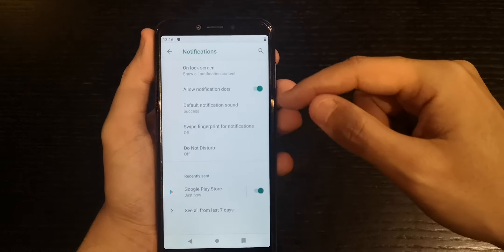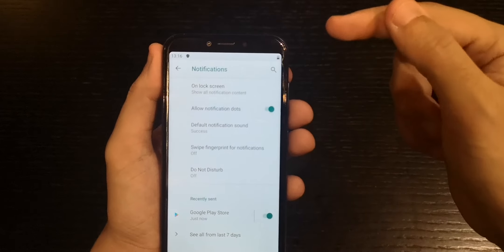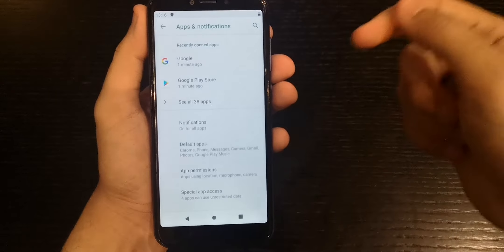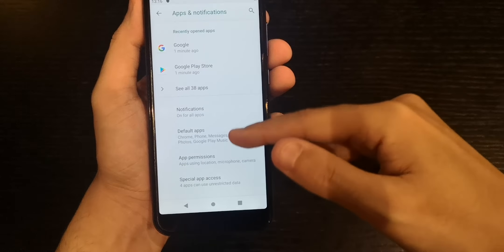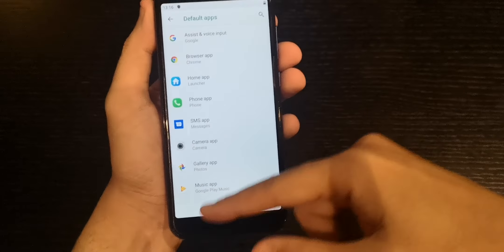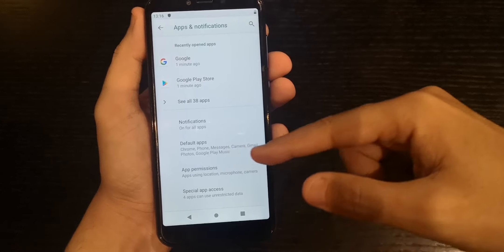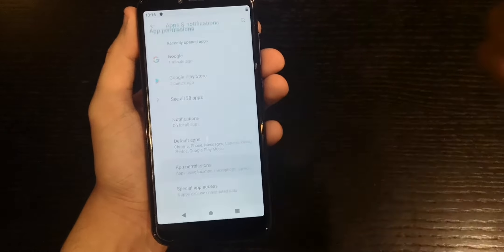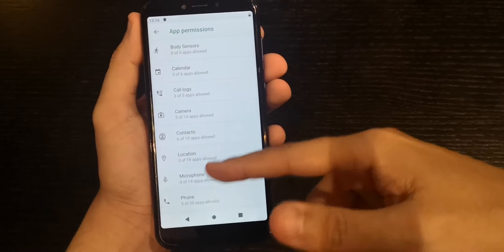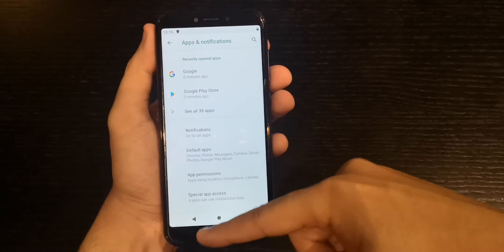Under Notifications you can allow notification dots — you might want them on or disable them to save battery. We also have Default Apps, where you set which apps you want running by default. App Permissions is where you enable or disable permissions for each application.